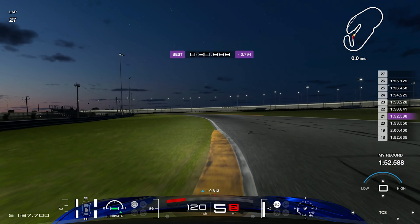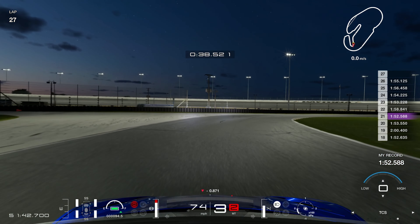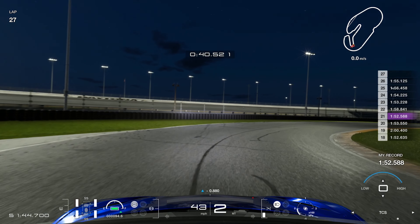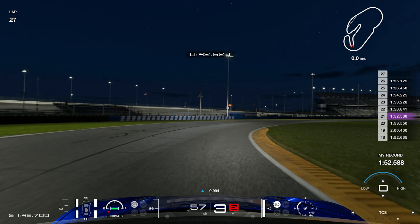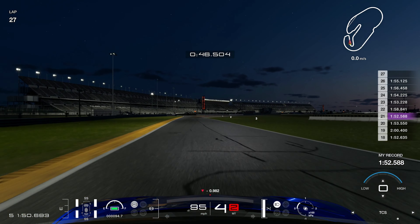Then we've got this slightly tricky left-hander where you've got to turn in early — it's very easy to run out wide onto the grass and ruin your line into the hairpin bend. Early on the brake, keep the car under control, drop it a gear again to rotate the car then back up a gear. Just be careful as you're applying the throttle — do it smoothly so you don't go out onto the grass.